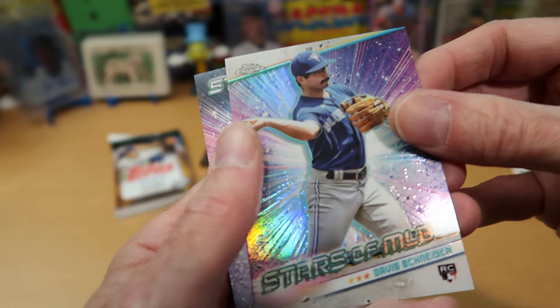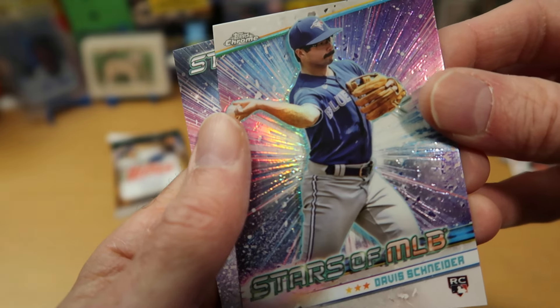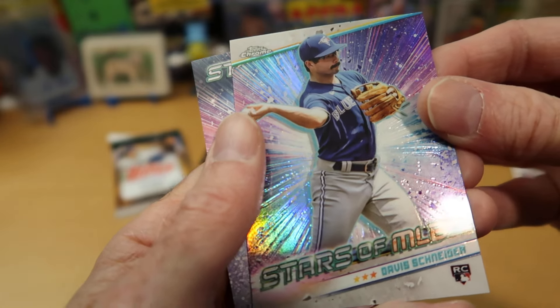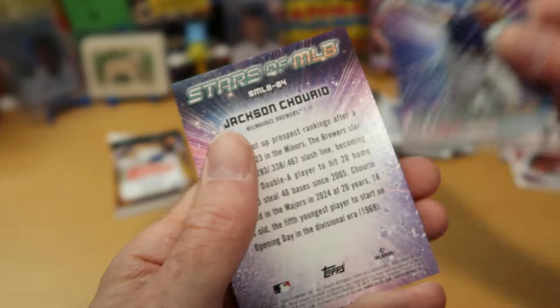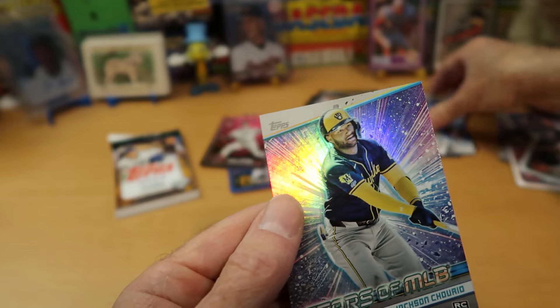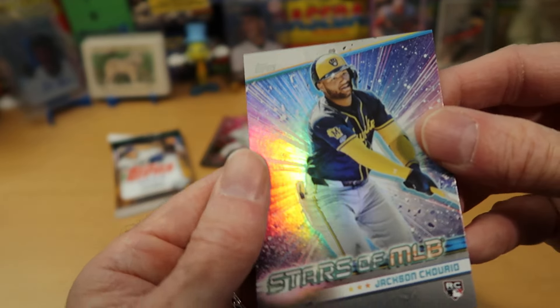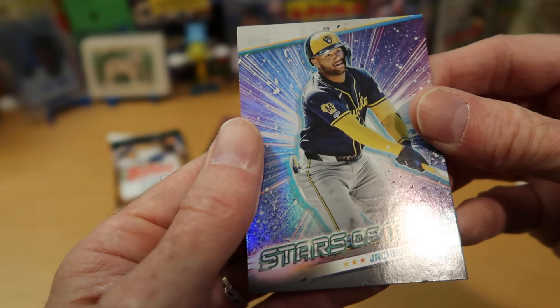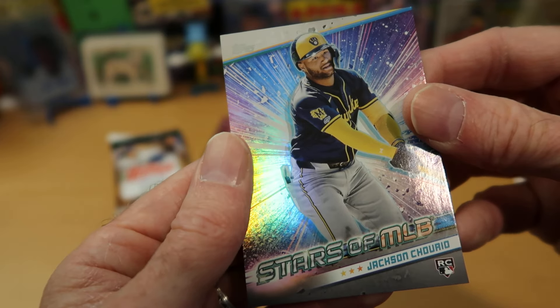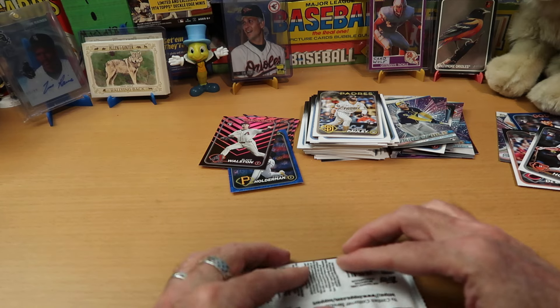Here's our second Topps Chrome of the blaster — Davis Schneider and his mustache playing for the Blue Jays. Nice rookie. Stars of the MLB, and Jackson Chourio from the Brewers. The rookie of Davis Schneider was a Chrome, and this is the regular Stars of the MLB of another good rookie player, Jackson Chourio.